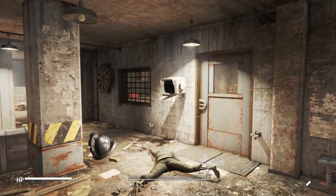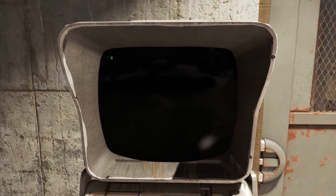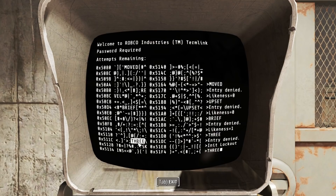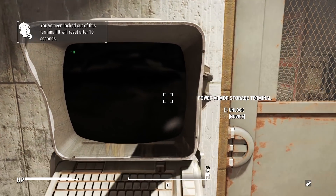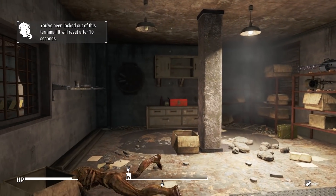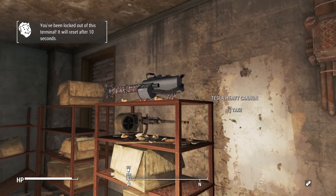For those who do want to know the location: head to the National Guard Armory, then go into the back lockup room that has all the weapons with the sentry bot guarding outside. Kill all the ghouls and make it past a novice locked terminal. If you fail it, just noclip through the door and the Tesla Heavy Autocannon will be yours.